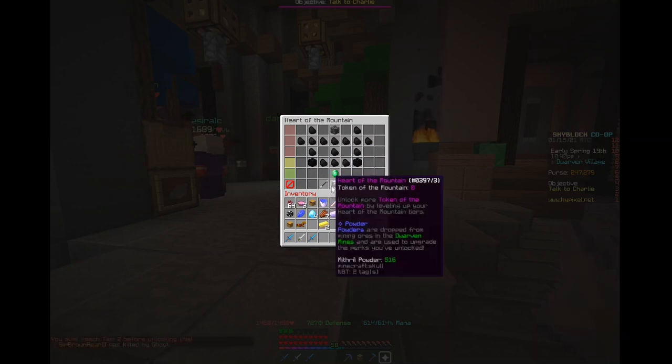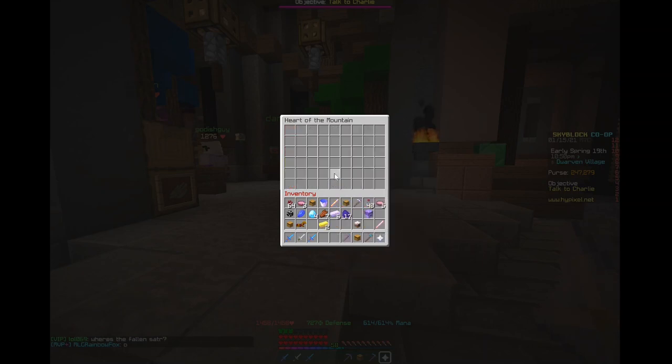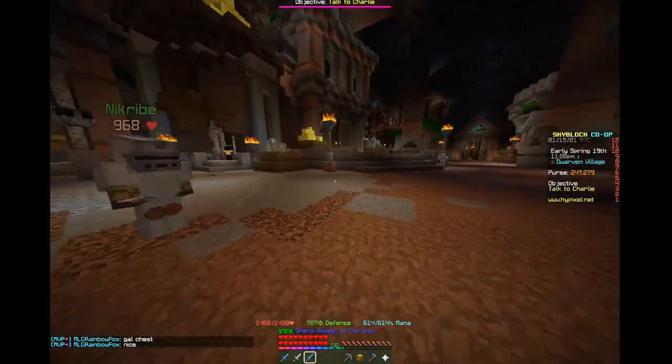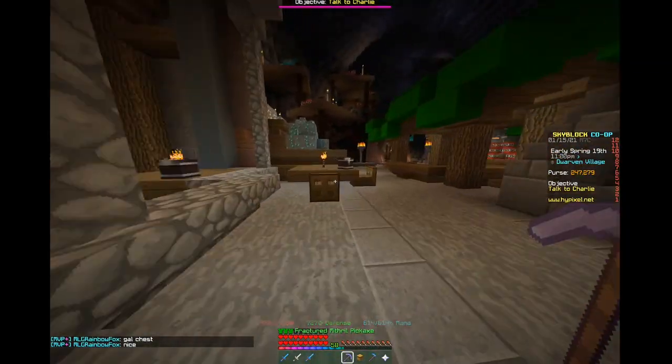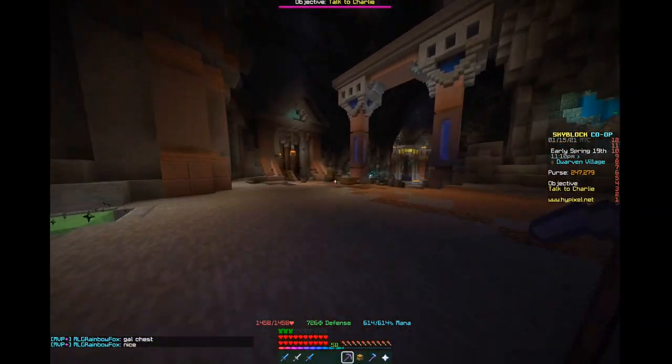Requires tier 2 — can I get that? No I can't. So powders are dropped from mining ores and are used to upgrade the perks you unlock. I can upgrade these — level 2, level 4. I've got myself to 100 mining speed already, that's pretty sick. So hopefully now if I go and mine some more mithril, I will be able to mine a lot quicker.